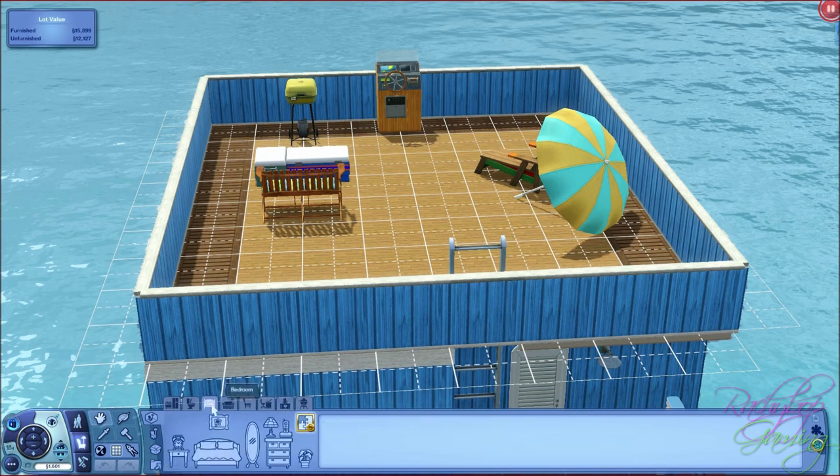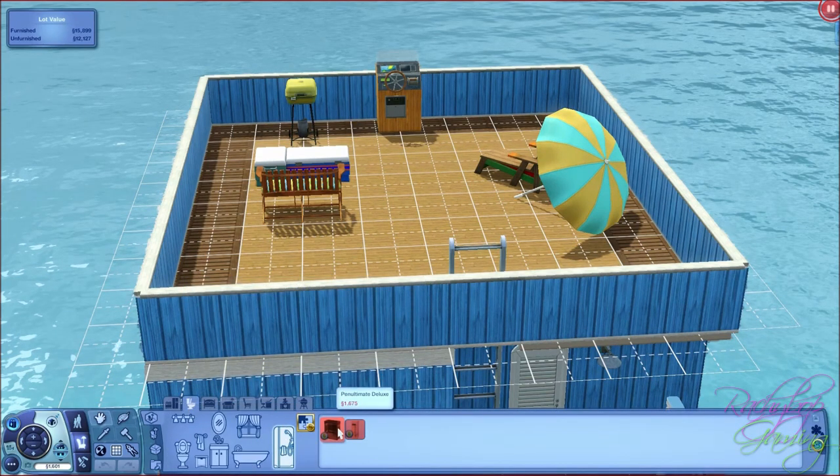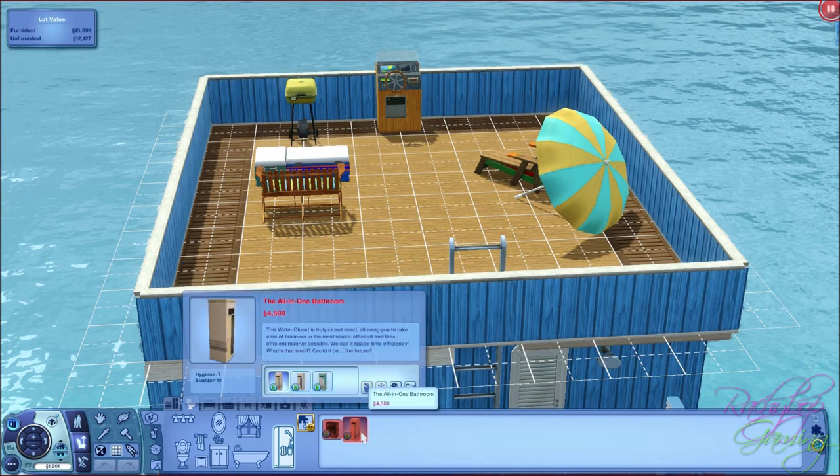Then into bedroom. Plants - same as before. Dresses - no. Phones - no. Lights - same as before. Mirrors - no. Beds - 1, same as the kids bed. Wall deco - same as before. Clocks - no. End tables - 1: old sea end table in 3 different colours. Bathroom - we have the penultimate deluxe - wow, yeah, this is different, lovely. And we've got the all-in-one bathroom which we know about, in 3 different colours.